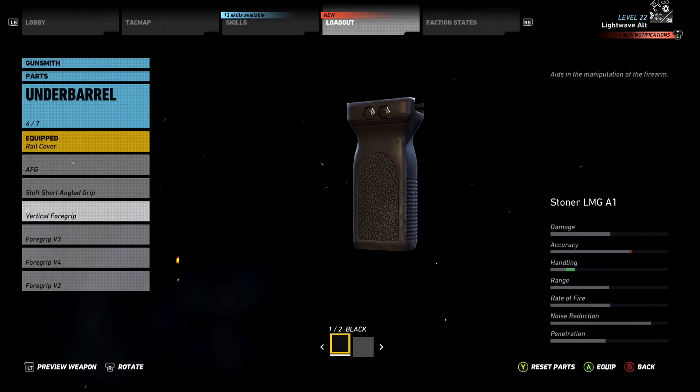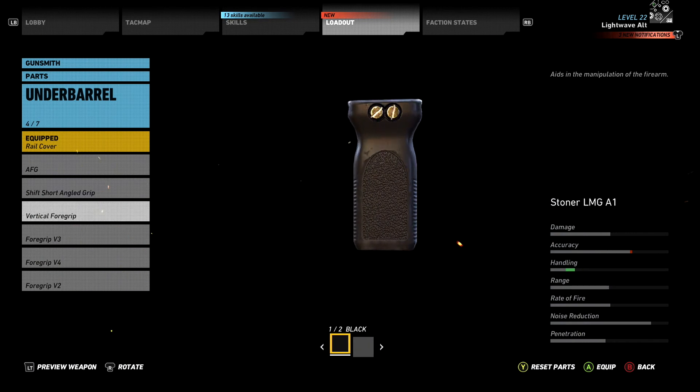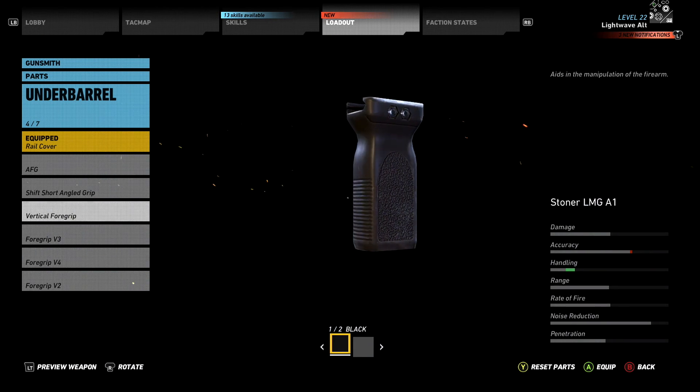Hi everyone, I'm Lightwave Owl. This is a quick tip video for Ghost Recon Wildlands. I'll have one of these for every weapon and weapon accessory you can collect in the game. Today I'm going to show you the location of the vertical foregrip, how to get it, and a little about it. Let's jump in.